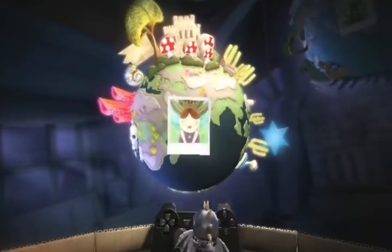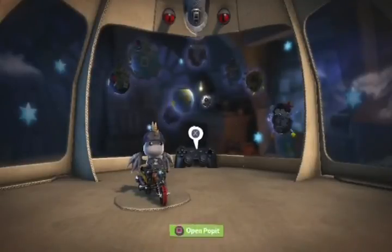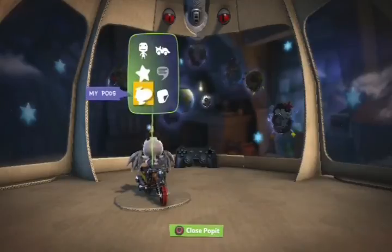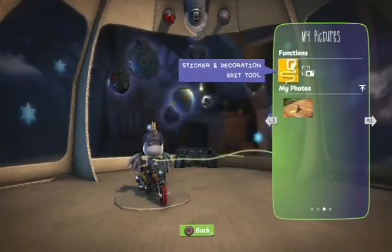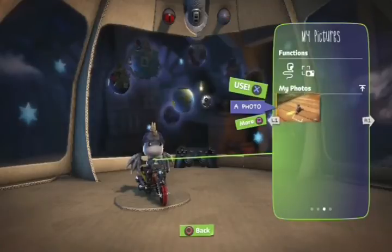And then come right out of this menu. Then open up your popit. I think it's in stickers and decorations — yep, there we go. And then hit the more button.